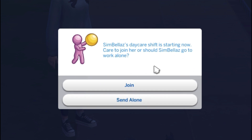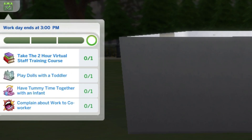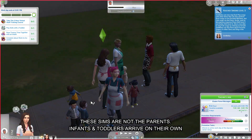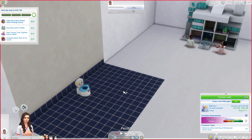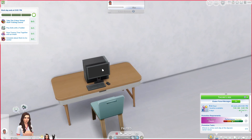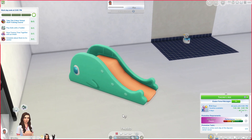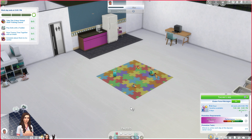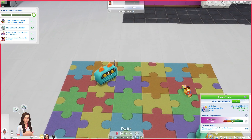As soon as your sim's workday starts, you'll have the option to join them or send them alone. Keep in mind, in order to join them you'll need a community lot set as a daycare. Over here you have your objectives. As you can see, a lot of parents have brought their little ones, and here are all the requirements needed to run the daycare: at least one potty, a dollhouse, a coffee machine, a high chair, a computer, five cribs, a slide, nesting blocks, and at least one stereo. Note that you need Toddler Stuff for the slide and Get to Work to actually go to work.